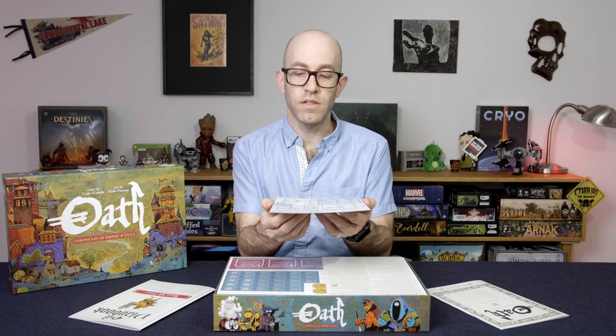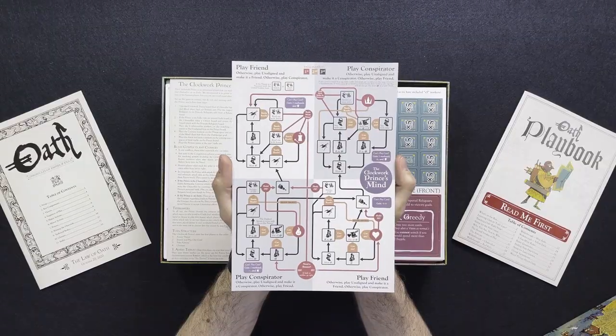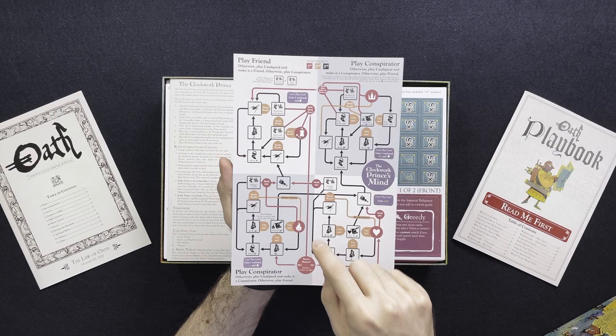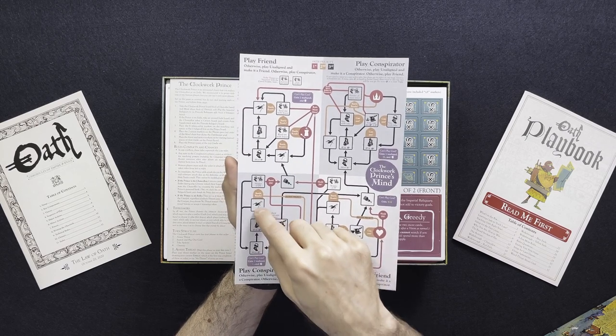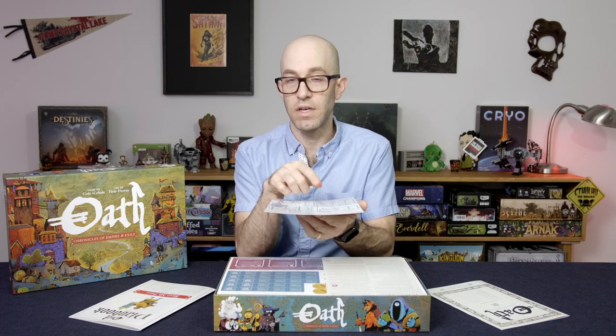And here is the rule for solo play — this is the clockwork prince's mind. It looks pretty complex but all we do is put a token on here and depending on what happens the token moves in certain directions and certain actions get taken. So each time you play as the clockwork prince it could be a completely different outcome.